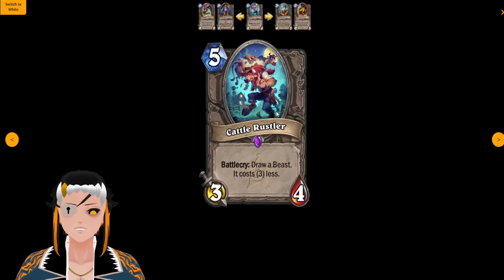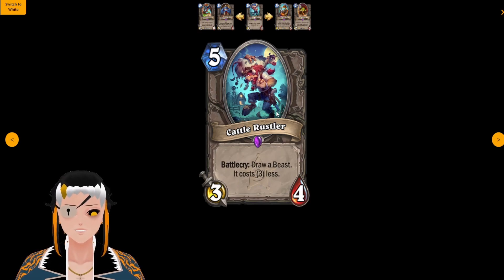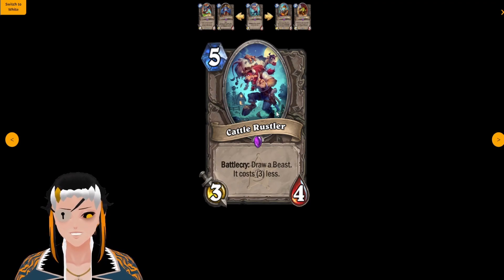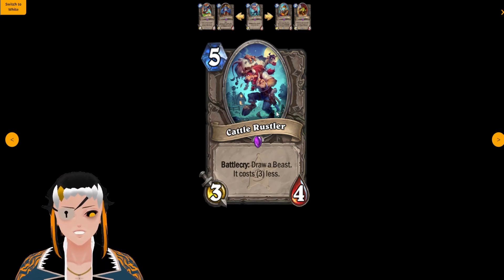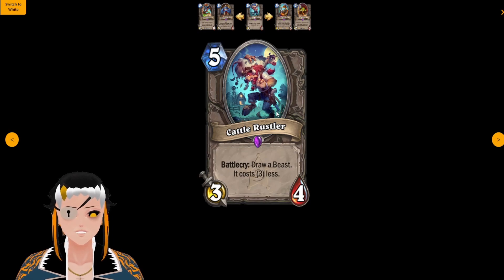Cattle Rustler is a five cost, three attack, four HP minion with the battlecry: draw a Beast, it costs three less. We are going to be seeing a lot of Beast synergy within the set, which makes this card way stronger than it looks on paper for many classes. This is definitely a neutral card meant for Hunter — Hunter can easily abuse this through King Crush or the Colossus minion, getting it out on turn five or six. You can also use this on Hallowed Hound to get it out earlier, with buffs allowing you to heal yourself up and increase survivability of Big Beast Hunter. Overall, I can't see a world where this doesn't see some type of play.